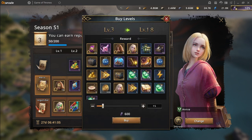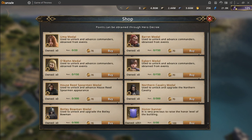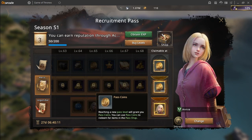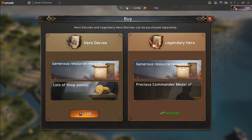You can simply buy levels, but this is a massive waste as you will get there anyway if you're just active. The shop also includes a lot of commander medals previously obtained from the Westeros Pass, however the pass coins only come from the normal and the hero decree. Don't forget that when buying the legendary decree you still have to buy the hero decree.